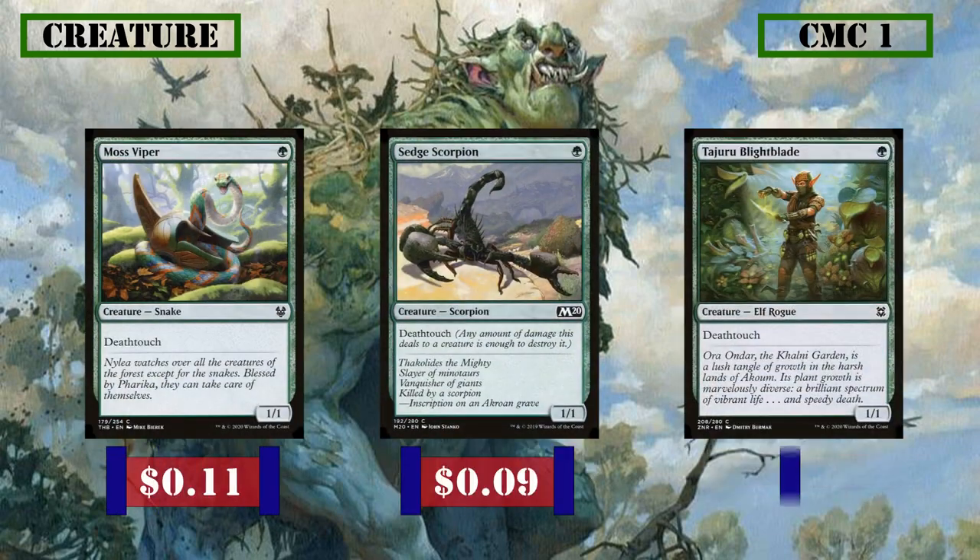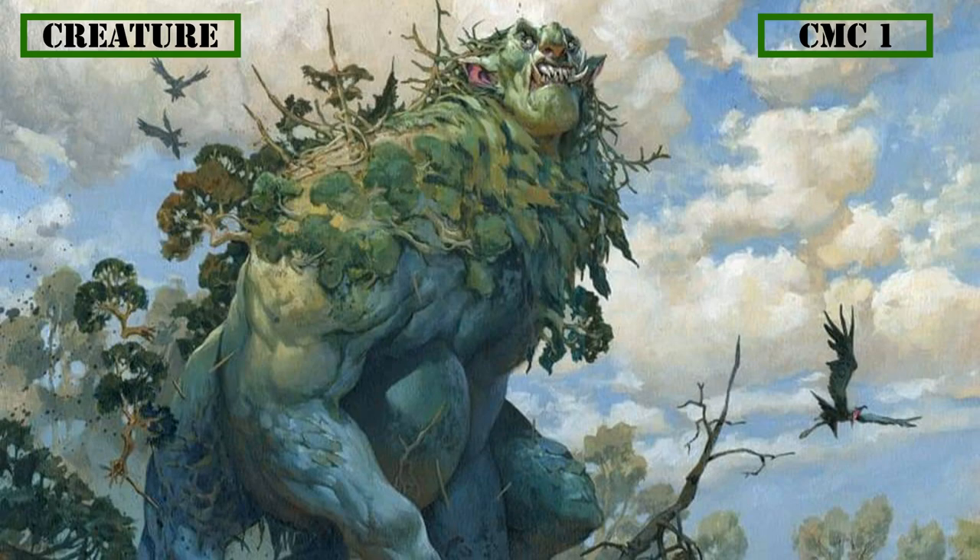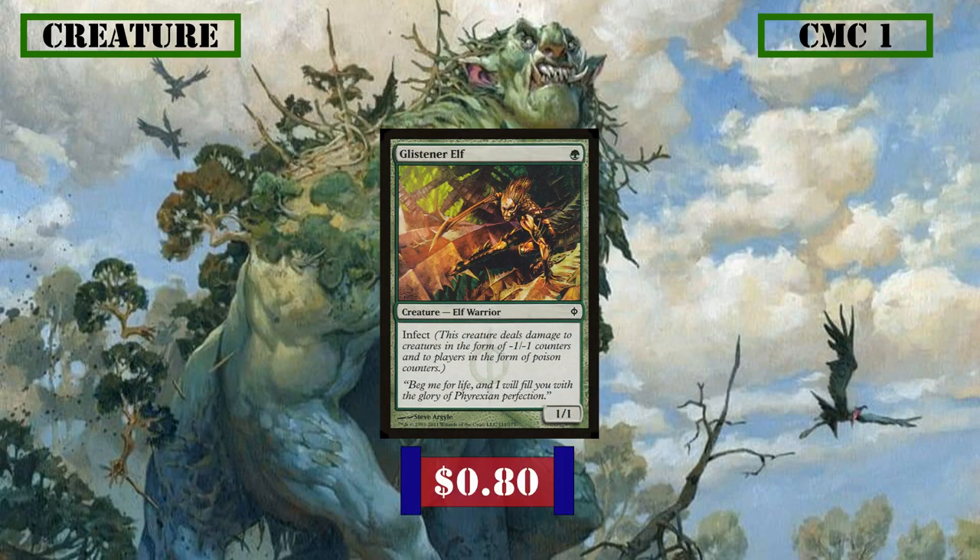Then we have Moss Viper, Sedge Scorpion, and Tejuru Blightblade, all 1/1s with deathtouch for early game poison and later game defense. Rounding out the CMC 1 slot, we have Glistener Elf, a 1/1 with infect. We'd prefer a deathtouch creature, but green is hard up for these, so we'll settle for this infectious elf as an early game play. As a bonus, if granted deathtouch it will deal its power plus 2 additional poison counters, thanks to our commander's effect and its own infect keyword, which applies to all infect creatures in this deck.